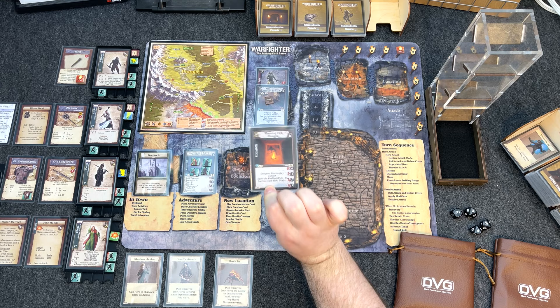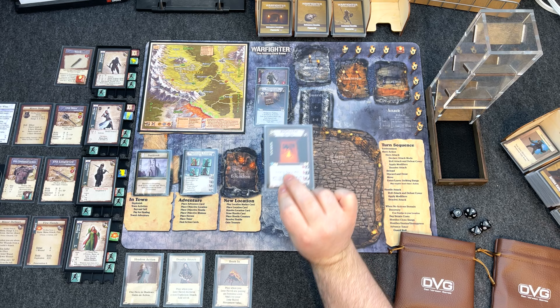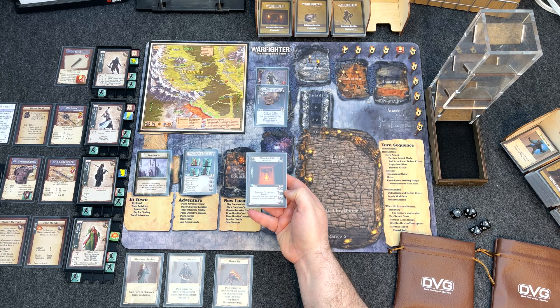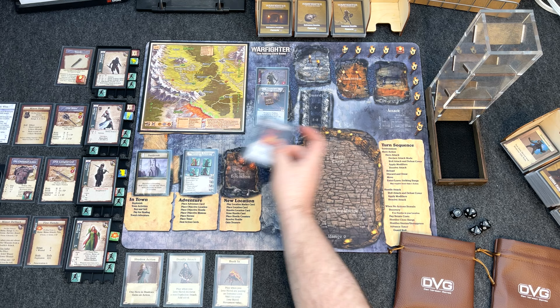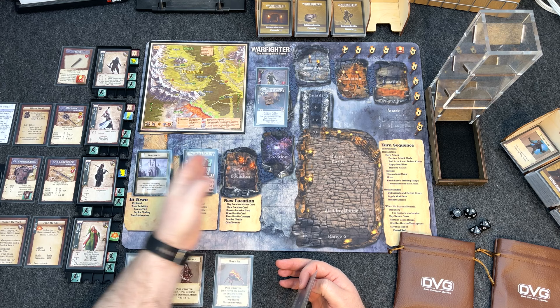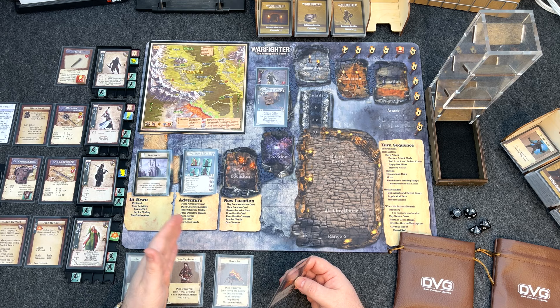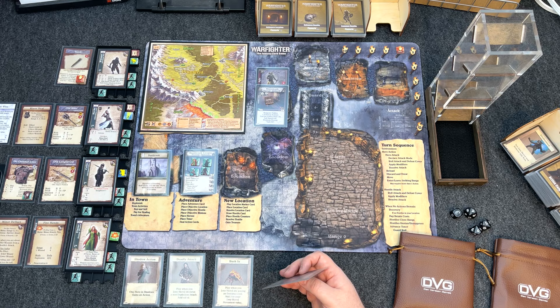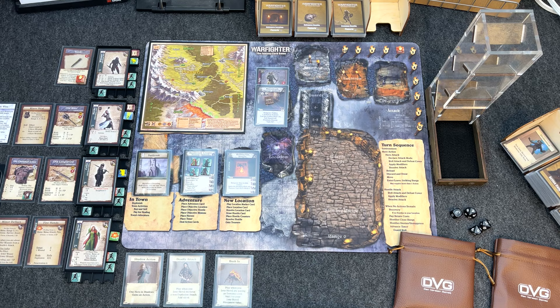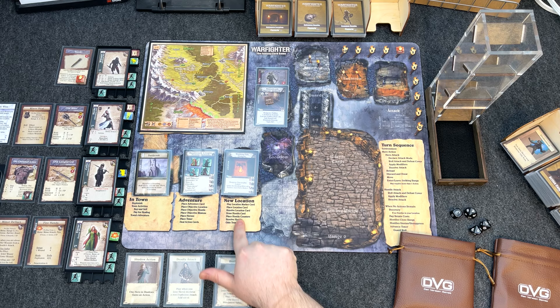Now that we're next to an open location we can play our location card — the Warming Fire — without spending an action since it's free to play. Once placed it gets populated with hostiles immediately. In this dungeon-keyword game you can only fight in one location at a time; they can't attack us yet from that adjacent location, but if we wait they'll move to us. Let's place the Warming Fire and resolve the location — drawing the one common hostile to populate it.